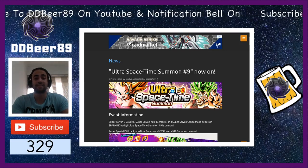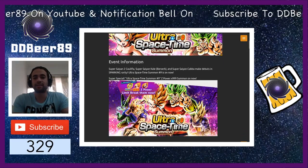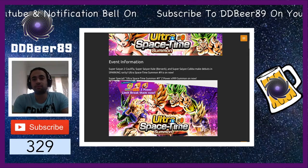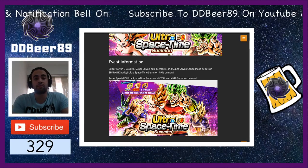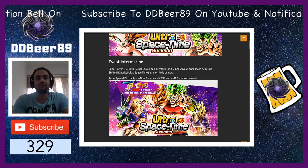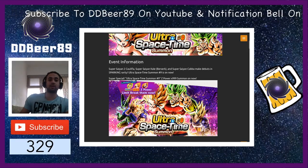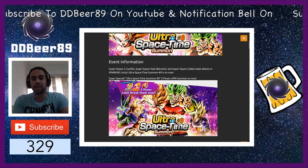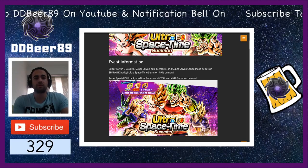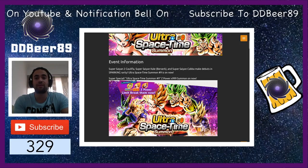Ultra Space Time summons number 9 is now on. They have brought the new banner out — the Ultra Space Time number 9 — and of course they're going along the same route they constantly keep doing now since the Broly movie banner, giving you the opportunity for about two days to gather any of these three characters at a 99Z Awakening limit break. If you've got the chronos, they are about a thousand chronos a pop. Jump on them because they will level up a lot faster, but you only have a limited time.